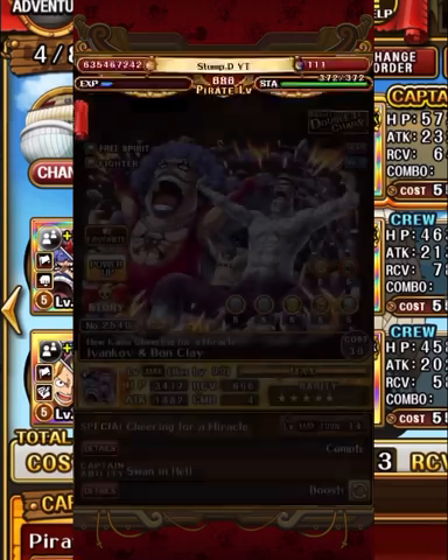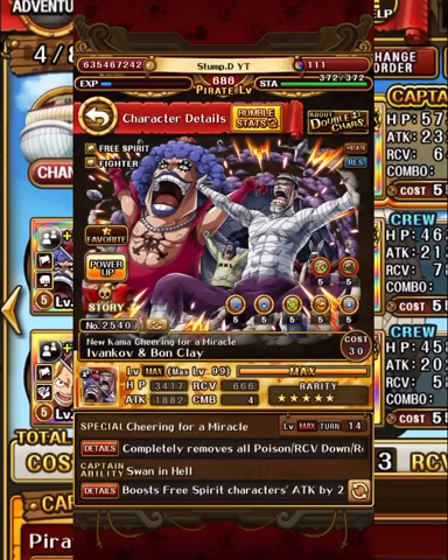Finally, we have probably the best rare recruit in the entire game - Even Clay and Bond Clay. These guys are key limit broken. Whether that's essential or not, I would argue it absolutely is worth limit break keying them - rare recruits don't take nearly as many materials as sugo-fest exclusives do, so it's definitely worth your time to key limit break these guys.